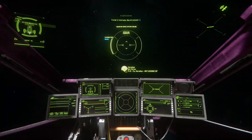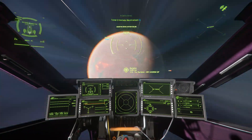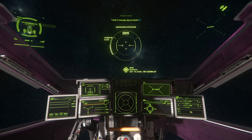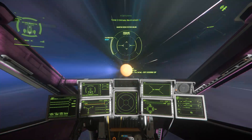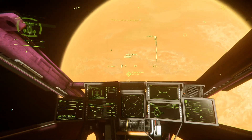Navigating in Star Citizen 3.8 is a brand new challenge. If you are trying to land at an outpost on a planet, setting your destination to that outpost will leave you navigationally blind while making your final approach. To avoid this, set your destination to the planet itself and simply spool your quantum drive without opening mobiglass to warp to the outpost.